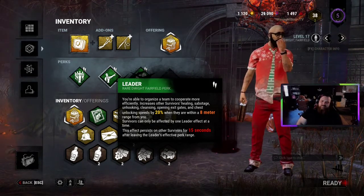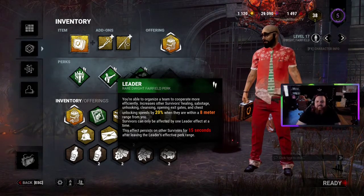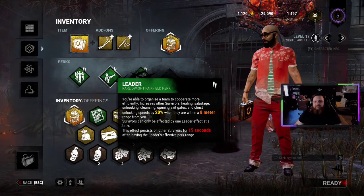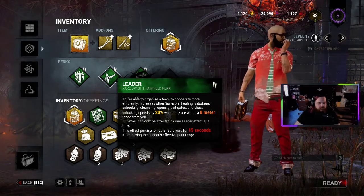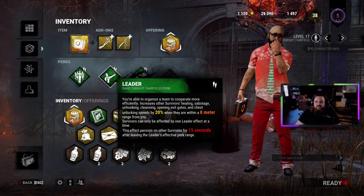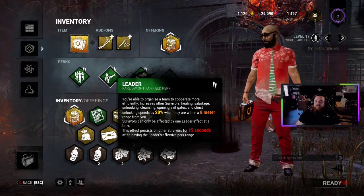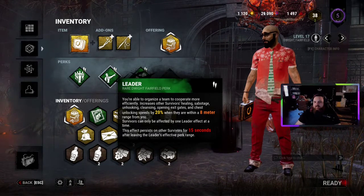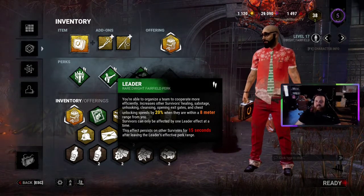A lot of people don't like this perk, and yeah, the simple stuff that it does it does effectively. It's only 20% on some of the stuff that doesn't really matter — you're not going to get out of the game any faster because it's not generators. But it'll come in clutch sometimes in ways you won't notice. I'm not saying it's an S-tier perk, I'm saying if you ain't got nothing else, Leader's not the worst thing to have.